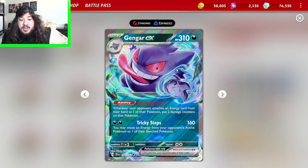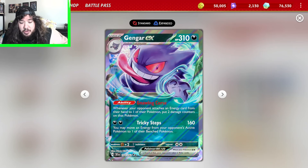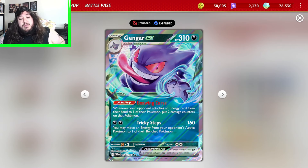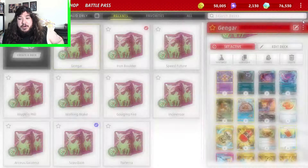310 HP — that's a good amount. Gnawing Curse: whenever your opponent attaches an energy card from their hand to one of their Pokemon, put two damage counters on that Pokemon. So you can do damage to your opponent just for them trying to power up. And Tricky Steps does 160 damage — you may move an energy from your opponent's active Pokemon to one of their bench Pokemon. This is great, you can put the energy on a Pokemon that doesn't matter and disrupt your opponent.